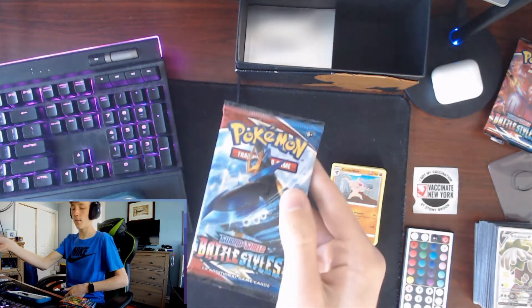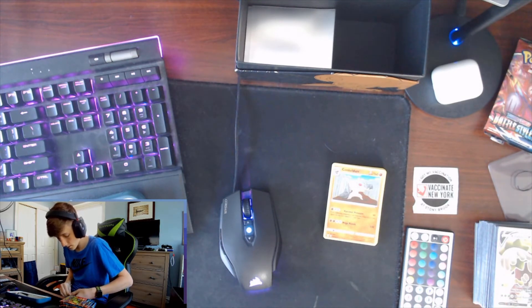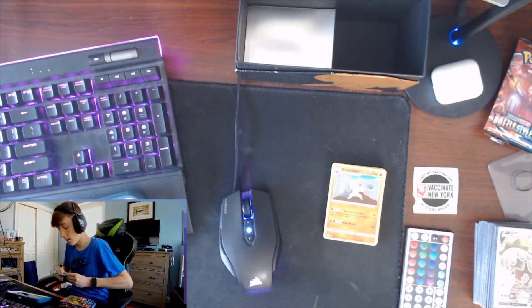Next pack, we got some Empoleon art. Maybe we could pull the Empoleon card. I want to pull the alternate full art Tyranitar card because that one is just sick. I actually want to pull the alternate full arts of the Urshifu forms because those are the best cards in the set, but I would not complain with the Empoleon or the Tyranitar because those cards are really cool.